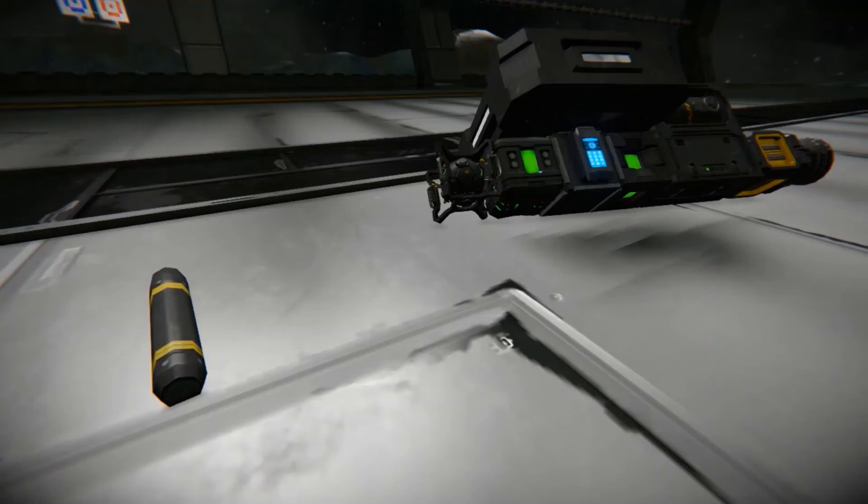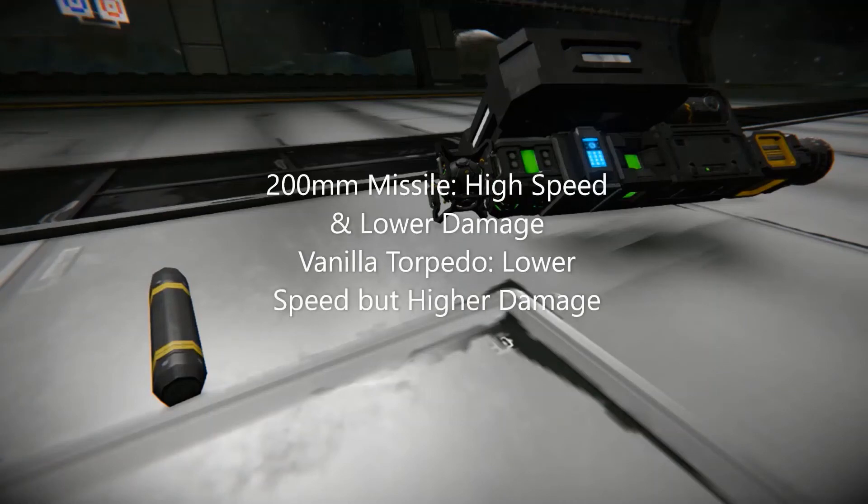Now in terms of damage, the missile seems fairly small compared to that of the torpedo given the target portion of this video. In terms of speed, the missile is much faster, and the torpedo, however, is technically considered a small ship and can only reach a maximum speed of 100 meters a second.